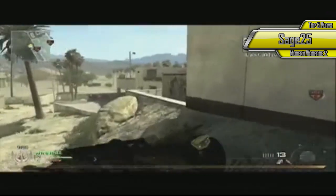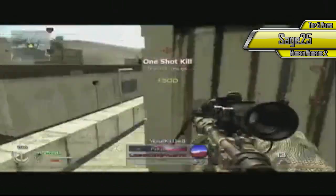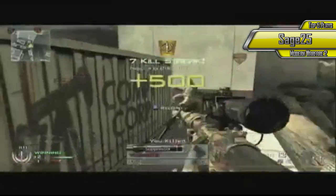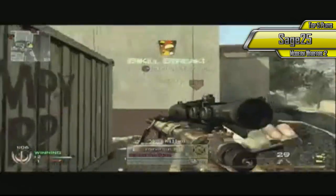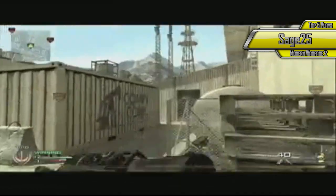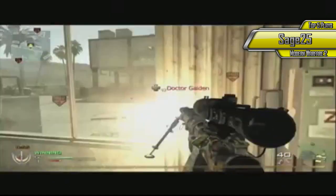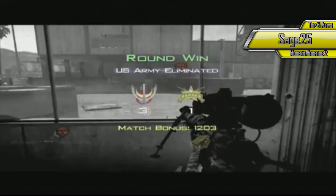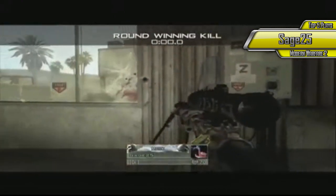Alright, we got Sage 25 right here. I believe he's the last one left and he's going for an Ace Clutch. Gets 2 right off the bat, 3, looking for more, 4, turns around — 5 for the knife. He's looking for that last guy hiding in a corner somewhere, because that's what Modern Warfare 2 people do. Modern Warfare 2 is now over. There he is, nice little quickscope. Good job Sage, cleaned up the whole team — looks like you're 14 and 1. Good stuff man, you are pretty epic.